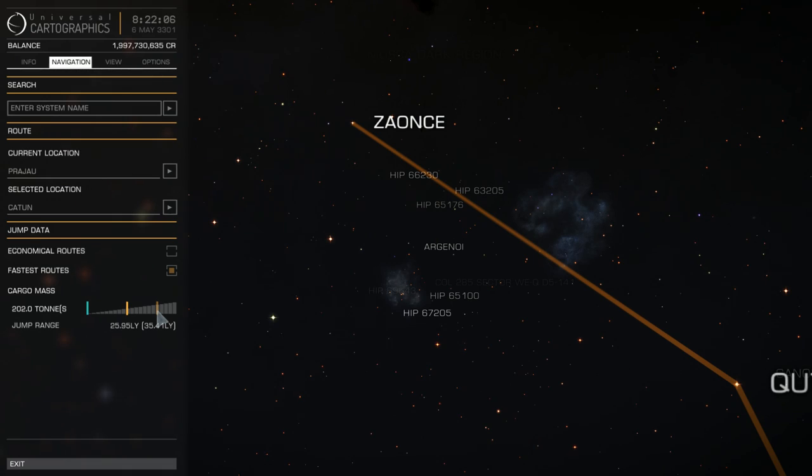It doesn't really matter in exploration whether you jump close to maximum and waste your fuel much more — spending much more time fuel scooping — or jump 5-7 light years less but don't have to stop at stars and scoop fuel at all. This is especially true if you have a low class and low rating fuel scoop. If you have a high grade fuel scoop, it doesn't matter at all.